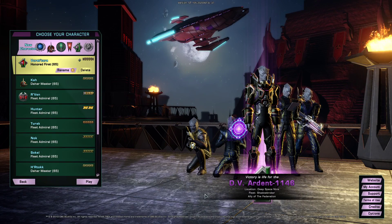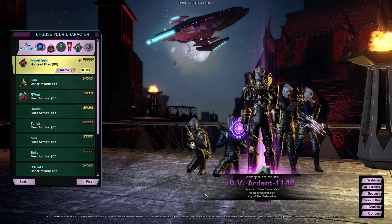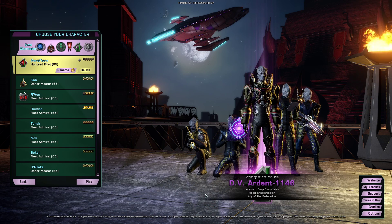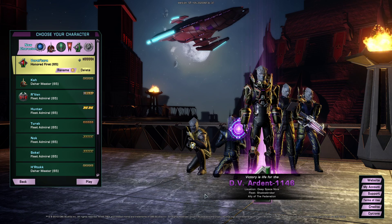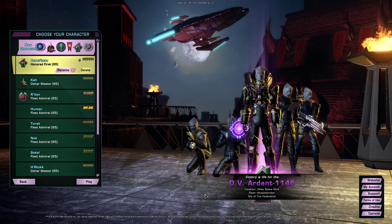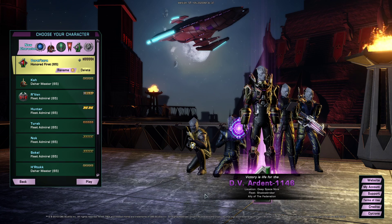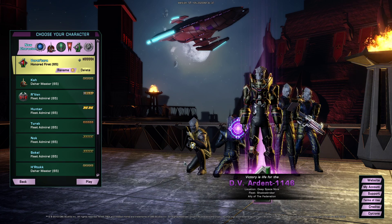Hi everyone, welcome to the fifth episode of my Tier to Biography series. This time we're looking at Virat Tora, my Jem'Hadar Vanguard, who was originally created for the Gamma Recruit event. He was all the craze back then during the Victory is Life expansion. Alright, let's jump right in.